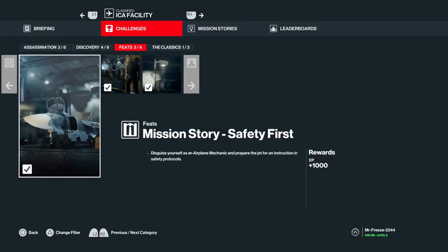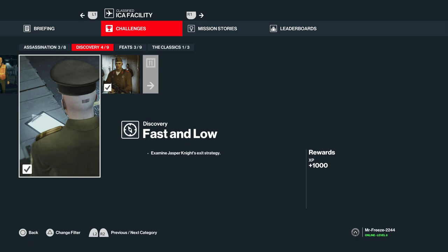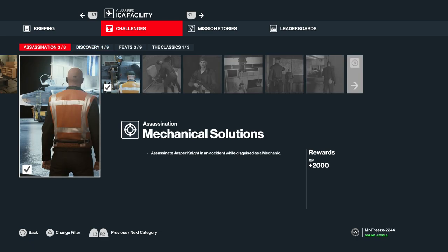What's up guys, my name is Mr. Freeze 2244 and welcome to another challenges video. In this video we'll be covering five challenges for the Final Test in the ICA Facility. We'll be covering the mission story, Safety First, Nobody Notices, A Grease Monkey, Fast and Low, Mechanical Solutions, and Flying Colors — all five challenges done in one run.